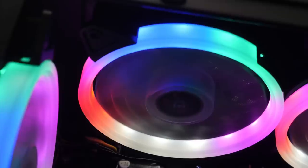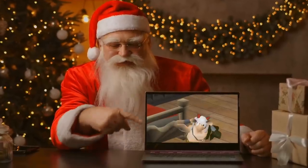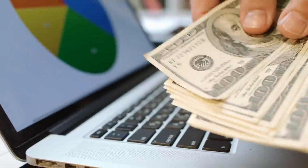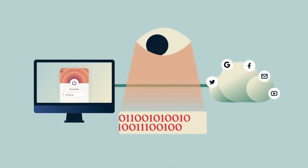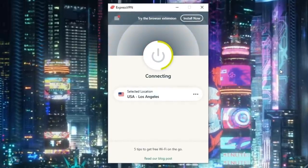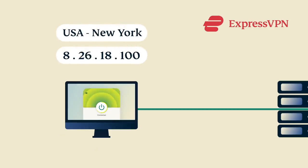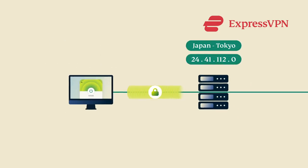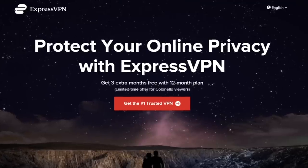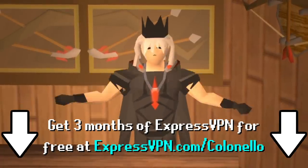One thing I do every day when I turn on my computer is start up ExpressVPN, a super affordable yet really fast VPN service. Your internet service provider can see everything you do online, and many of them will sell your browsing data to advertising agencies. ExpressVPN encrypts your data, reroutes it through a secure server, and locks those ISPs out. It also blocks website owners from being able to view your IP address, which is especially useful when you accidentally click on a malicious link. ExpressVPN has a no-logs policy, and their trusted server technology raises the bar for security. My viewers can get three months of ExpressVPN for free with a subscription by visiting expressvpn.com/colonello or clicking the link in the description below.